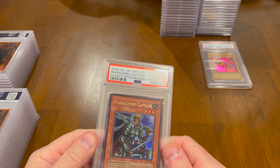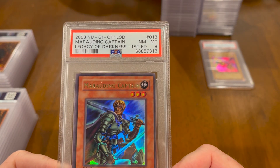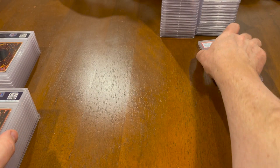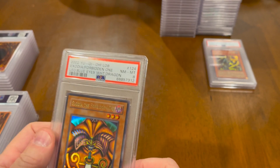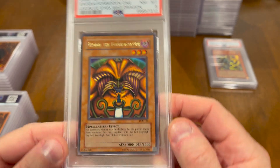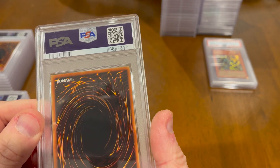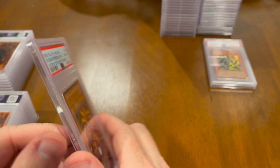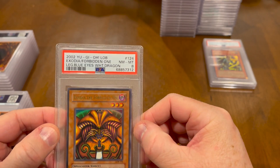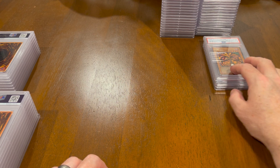Anyone wants to get their Exodia set? Marauding Captain, Legacy of Darkness, First Edition — 8. These scores are really middle of the road. This is an Exodia, Legend of Blue Eyes Unlimited — and this is an 8. Maybe a little bit of scuffing on the back, but you cannot really see much on the front. A little bit off-center, but that's about it. It's just not enough to get a 9.